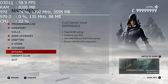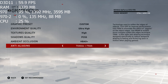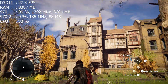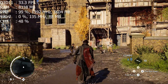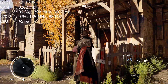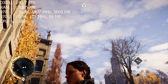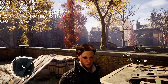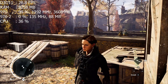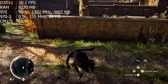Now let's see what happens when we turn on TXAA times 4. Okay, 25 to 26 fps. Kind of looking for those jaggies — can't really see them as much. But everything, the textures, just seem more blurred. That's one of the reasons I don't like TXAA — it just kind of makes it blurry, like somebody smeared Crisco on my monitor.